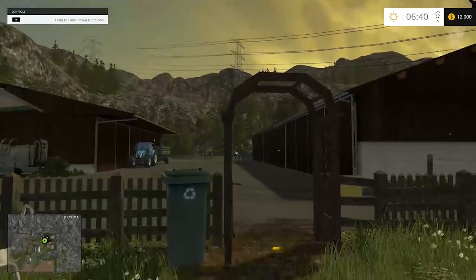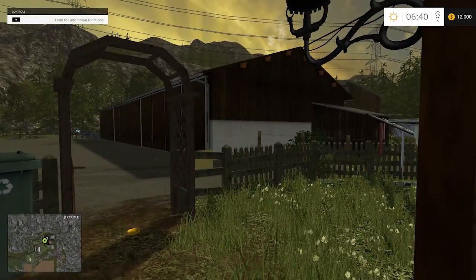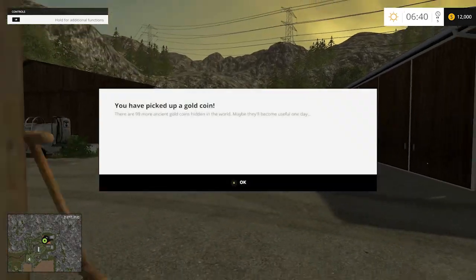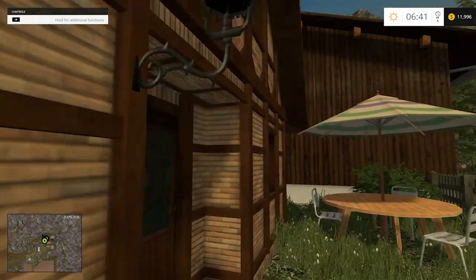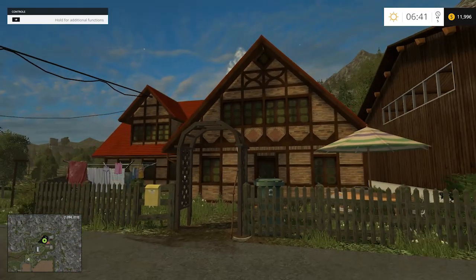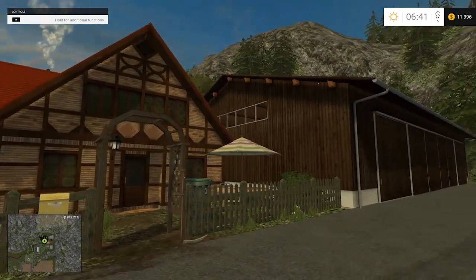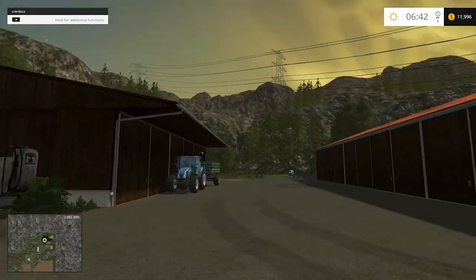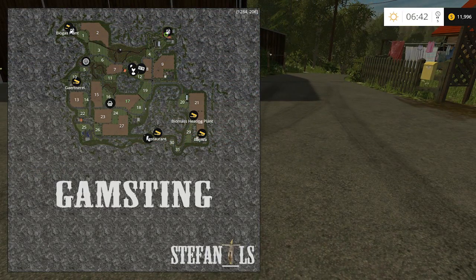Here we are in the beautiful little town of Gamsteen on our farm. I see a gold coin there — cha-ching! We're already rich. Good-looking textures. Here's our house, very alpish. Let's check out the map and see what we're into here. Looks like a pretty small map — 27 fields, varying sizes and shapes. That's cool.